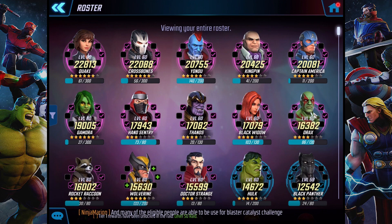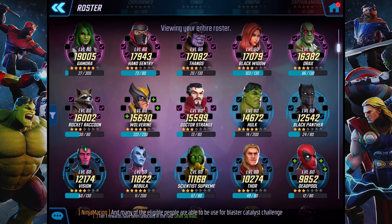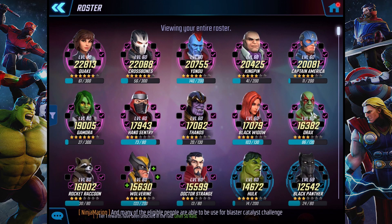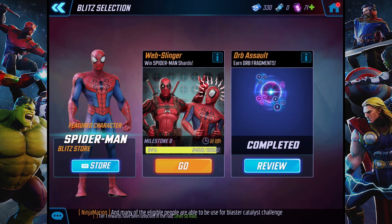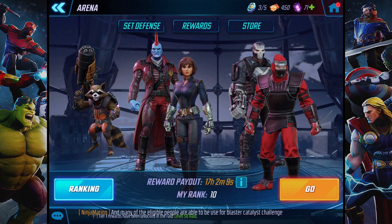Right now Wolverine is five stars. I only have three characters who are six stars, and I'm about to maybe six-star Yondu. Maybe six-star Wolverine soon. Then Nebula or Captain America or Kingpin might be next depending on how it goes. Typically for Quake and Crossbones, I just buy them in the Blitz shop, or I go in the store and buy Gamora and Crossbones, and in the arena shop I buy Quake. I need 50 more from the arena, but that'll happen in a few minutes.